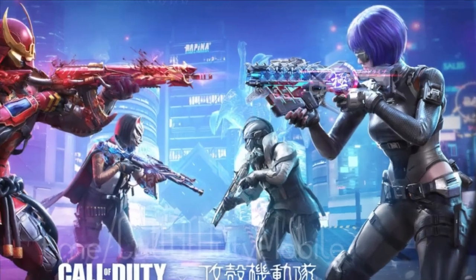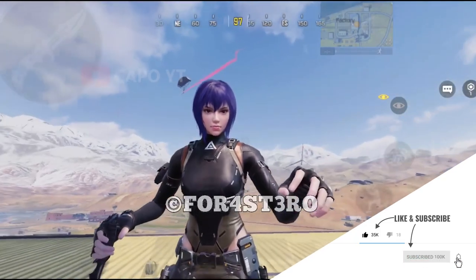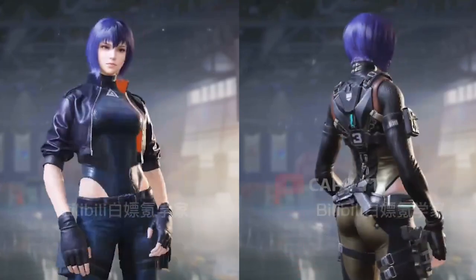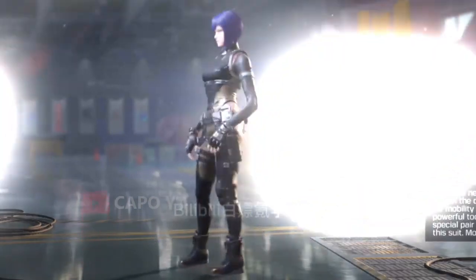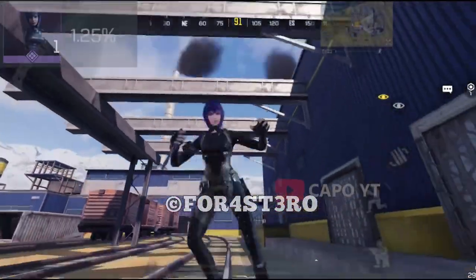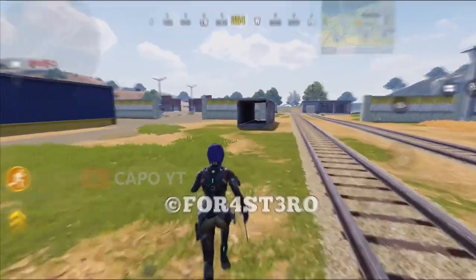When they first teased the mythic, you could see the skin wearing futuristic glasses — a drastic difference from the battle pass skin — but in the actual release those glasses are gone. Maybe it was planned earlier and changed due to licensing issues. The only difference I noticed compared to the battle pass skin is the outfit color: the battle pass outfit is more bluish, while this one has a goldish-brown tone. Oddly, the character description still says 'a special pair of glasses come with this suit,' which is outrageous because we don't see any glasses.